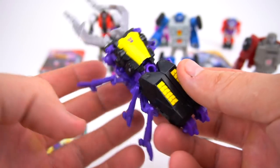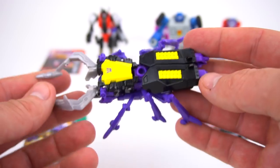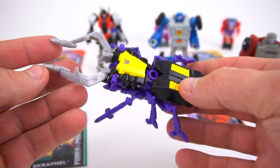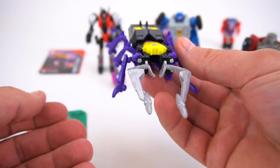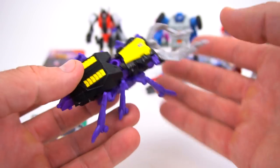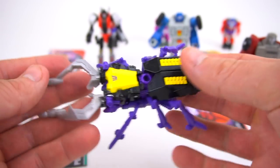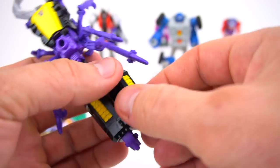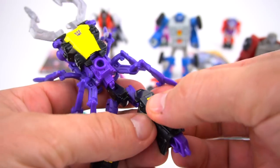There he is in insect mode. I like the yellow spots right here — makes it look like a dangerous bug for sure. Dangerous insect, big beetle-looking spider thing. Now let's transform back: bring this down, rotate these shins back.